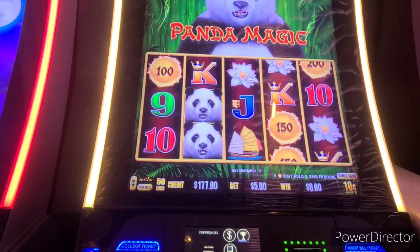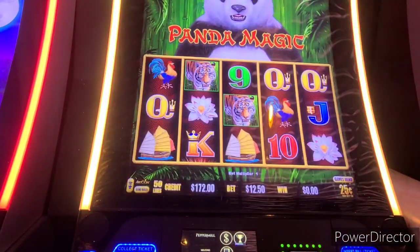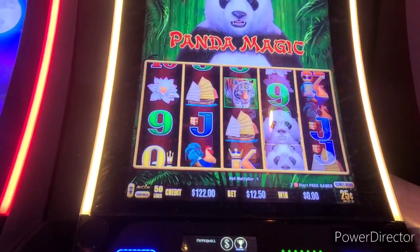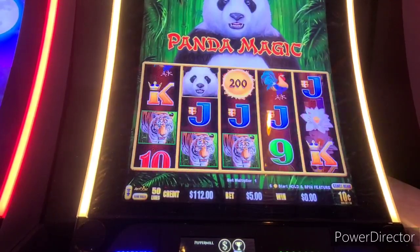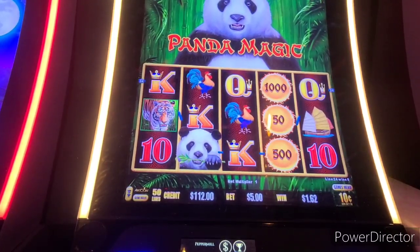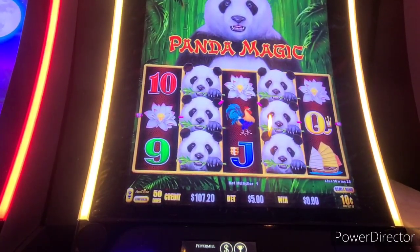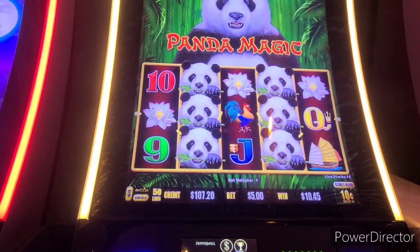Let's go, Panda Express — give us six! Three, one more baby — I thought it was gonna do it. Panda, show us you're a lucky slot. Six! Not six divided by two — six. Hit it, hit it hard! We got lotus all the way across the top — lotus for $20.